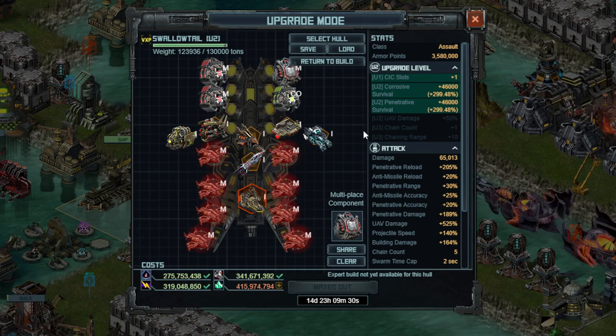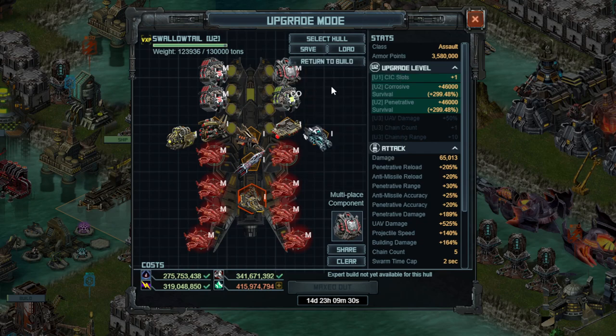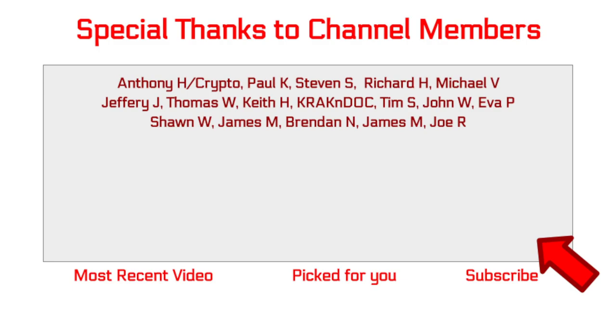The tip I can give you here is: dropping armor does save on weight. As always, if you do have questions on the build or something I came up with, go ahead and let me know in the comments below and I'll try and get back to you. With that said, thank you to everyone whose name appears on screen now — they help keep the channel possible. This is Derpy, signing out to help you be a better pirate.